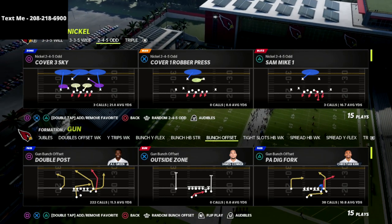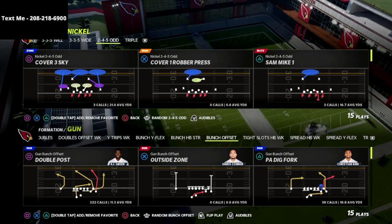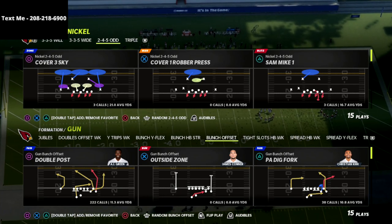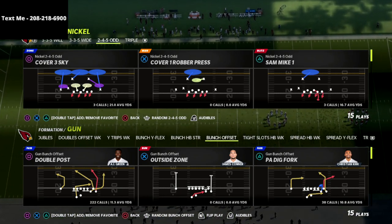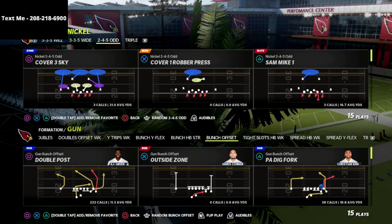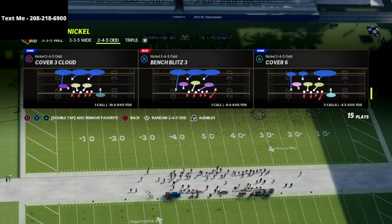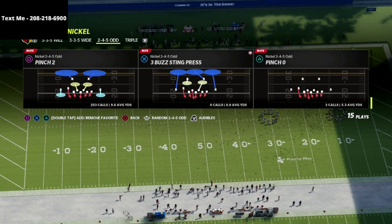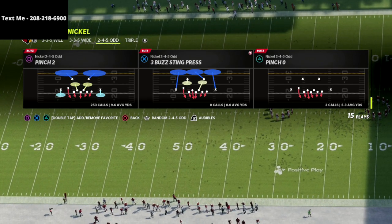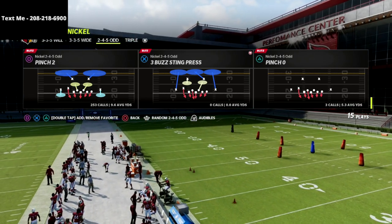In this video I just want to show one concept that I think is really incredible — it's probably my best discovery of this year. It might not sound like much but what it allows us to do from a coverage perspective really blows my mind. We're going to come out in probably the most effective play in Madden 22: the Double Post out of the Carolina Bunch, and the play is Pinched Too.